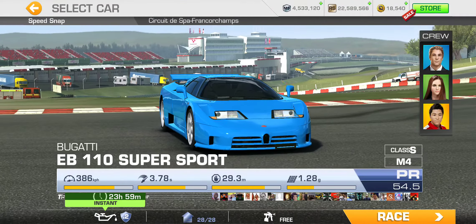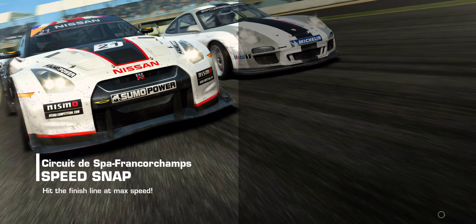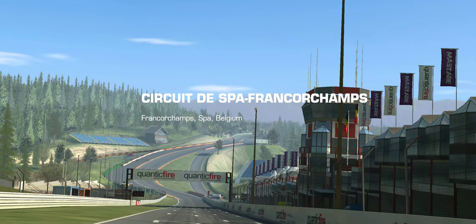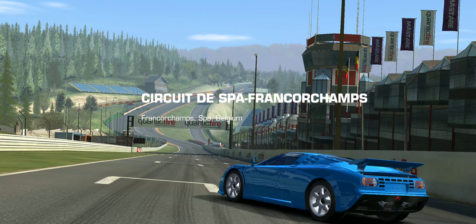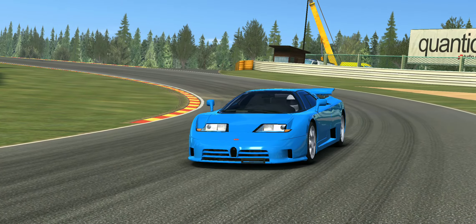Let's tackle the speed snap at Spa. This event is all about how you handle Brussels and the no-name corner that comes afterwards — sort of the right-hander left-hander combination.